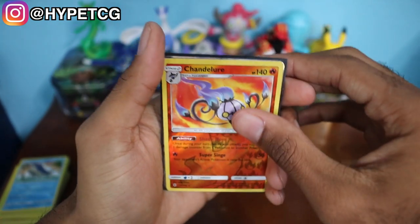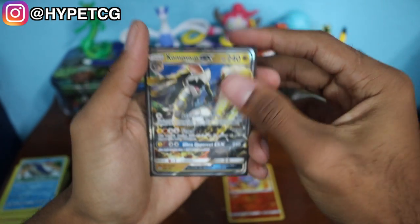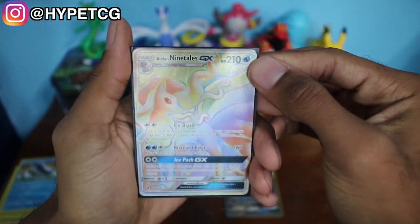All right, let's go ahead and summarize really quick. We have a Chandelure, we have a Kommo-o GX right there out of the Kommo-o pack, and we have an Alolan Ninetales secret rare GX right here out of the Alolan Ninetales pack. So that's pretty much it, you guys! Make sure to smash that thumbs up button, leave comments below, share this video with all your friends, and follow me on Instagram — link in the description. I will see you guys in my next video!